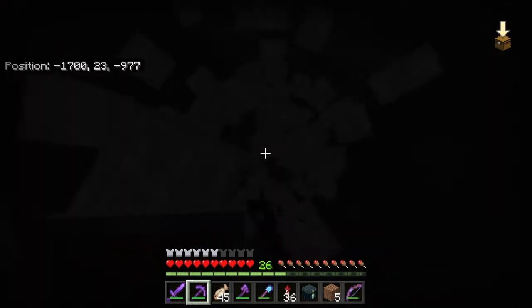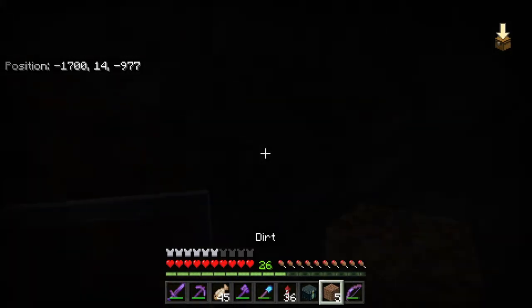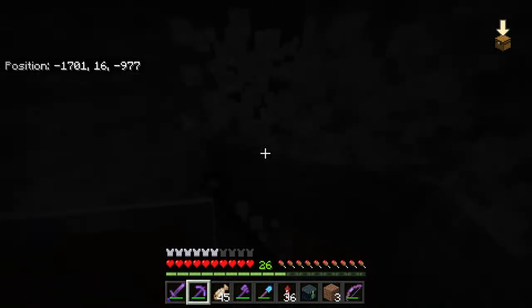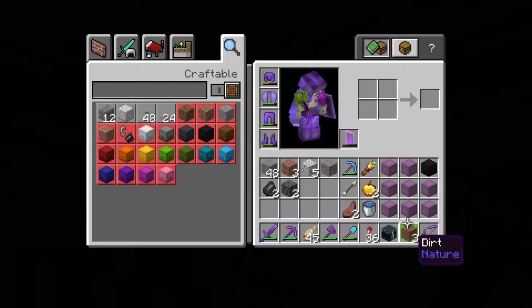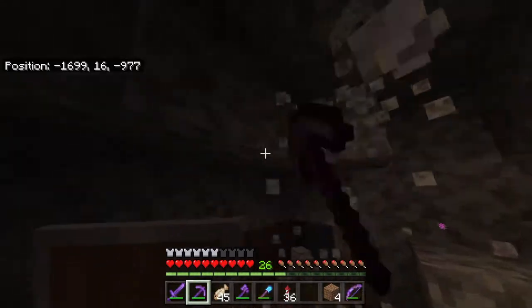We're like glitching through the ground. Here's Deep Slate. I don't have any torches — that's an oversight. We're gonna have to mine this space out. I have all these shulker boxes that I want to fill with stone, so I'll just mine this out. And once I have the beacon set up, I'll cut back to you guys.